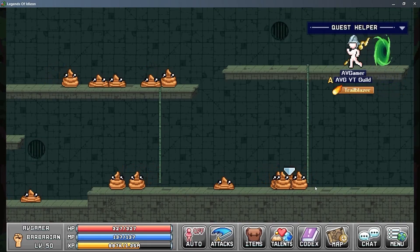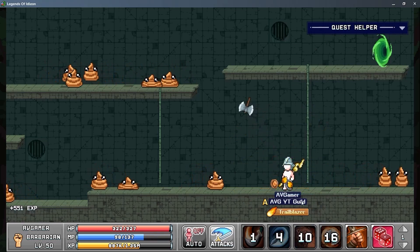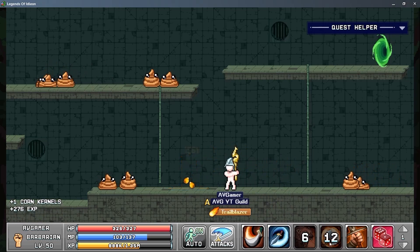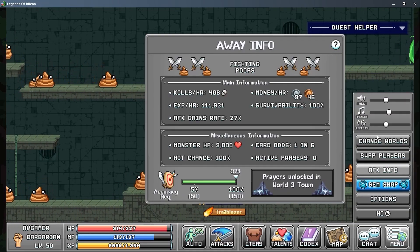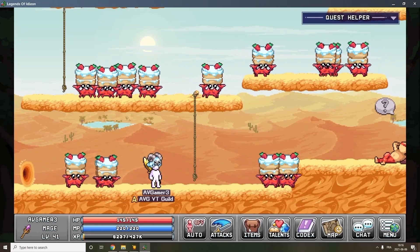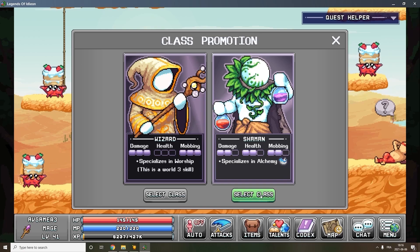So I decided to try the sewers — I was really curious about them. I know there's a boss at the end but I wanted to explore the place. As you can see I can easily destroy these little poop mobs, so I'll be able to clear this area and explore the next one. In fact I'm going to AFK right now to do this. In the meanwhile, this is my mage and I'll turn him into a shaman because he specializes in alchemy.